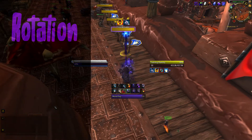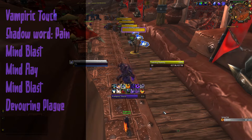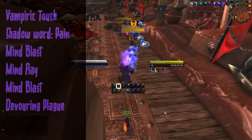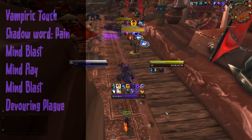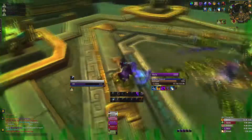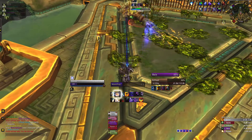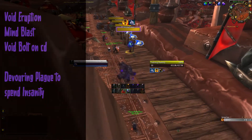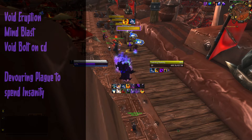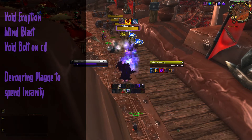For single target rotation, engage your target by applying the DoTs — Shadow Word: Pain and Vampiric Touch — then cast Mind Blast, followed by Mind Flay until another Mind Blast is ready. You should now have enough Insanity to cast Devouring Plague, so cast it immediately. Repeat those steps, reapplying your DoTs as needed. If you enter the fight with Void Form ready, cast Void Form — it resets your Mind Blast cooldown. Then cast Mind Blast followed by Void Bolt, keeping Void Bolt on every cooldown, filling gaps with Mind Blast and Mind Flay, and spending excess Insanity on Devouring Plague.